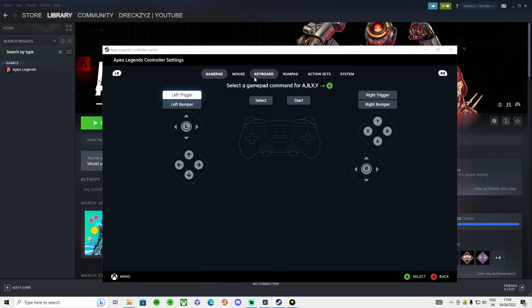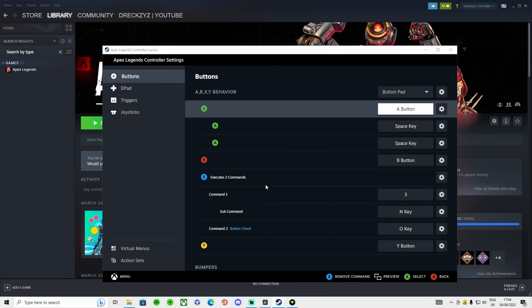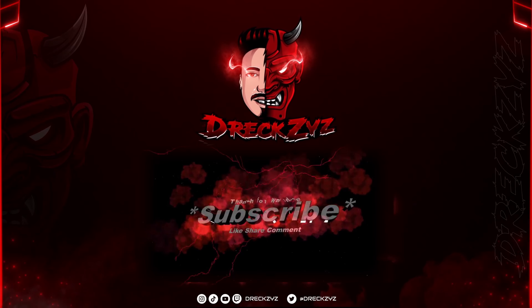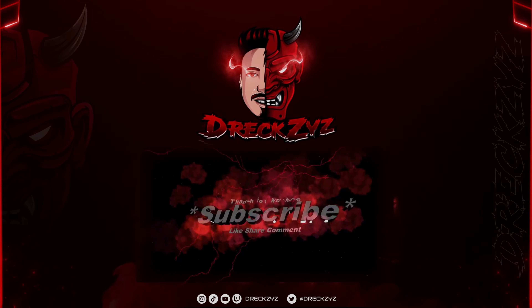Assuming you've already downloaded Apex, press on Apex here and head over to the manage cog, then Properties. Go to Controller, then Controller General Settings. This will pop up — tick whatever controller you have. I have Xbox; you might have PlayStation. Tick whichever one you have and enable guide button focuses Steam, then exit off that. Then go to Controller Layout and click Edit Layout.